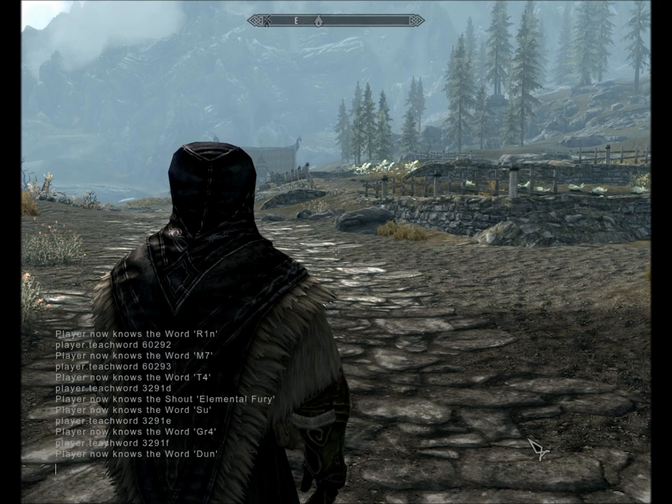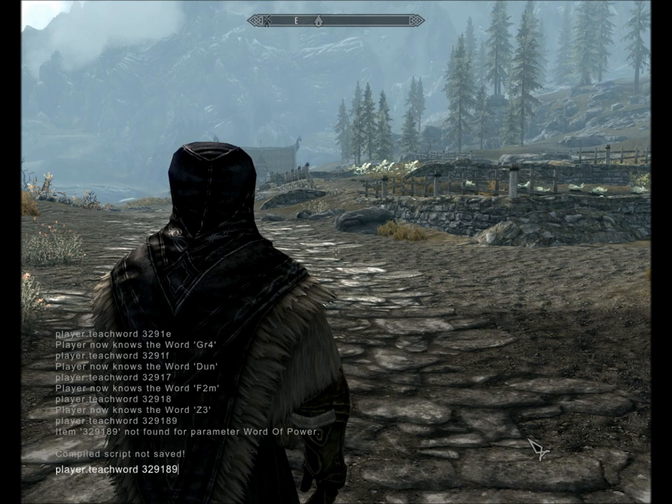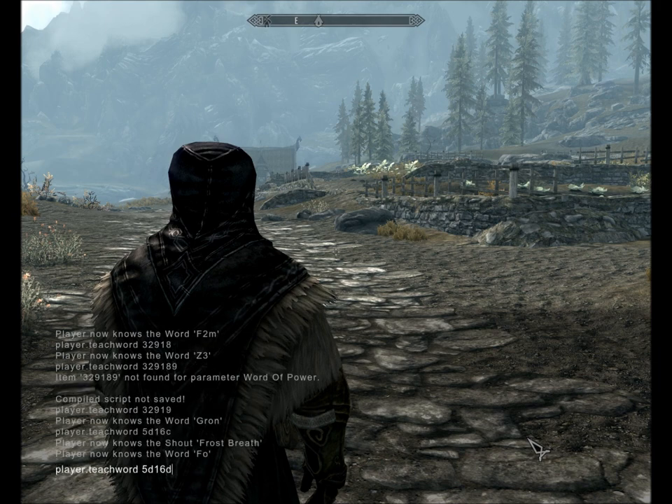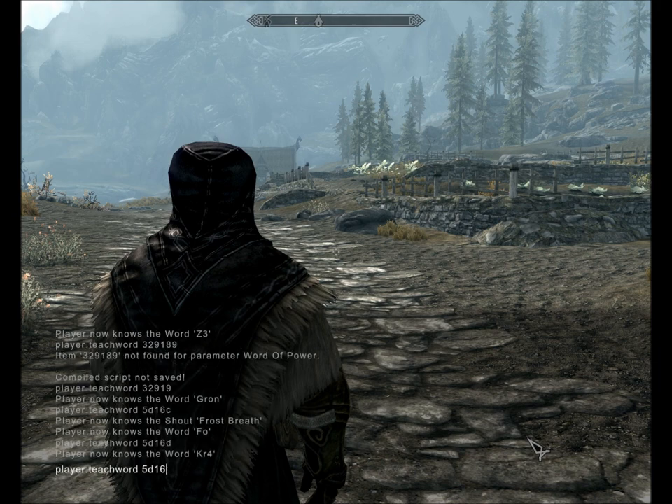Become Ethereal is 32917, then 8, then 9. Frost Breath is 5D16E — so that's 5D1 for the base — then D, then E.